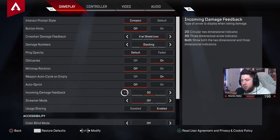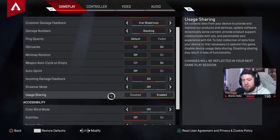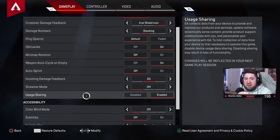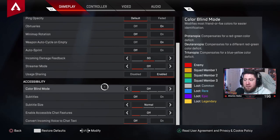Incoming damage feedback: I like 3D — 2D is fine, but never use both. Streamer mode: off. Usage sharing: I keep this on so Respawn can analyze data, listen to the community, and improve the game. Colorblind mode: I have mine off — adjust as needed if you are colorblind.